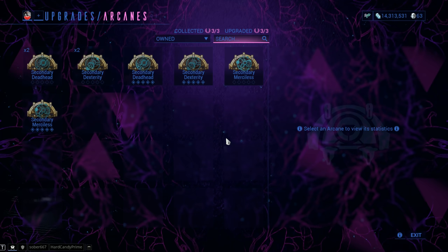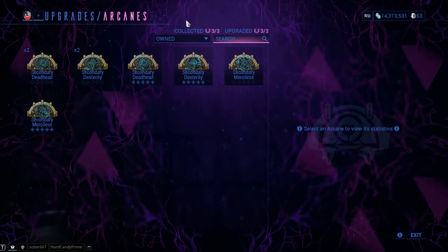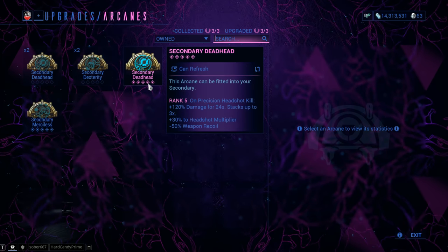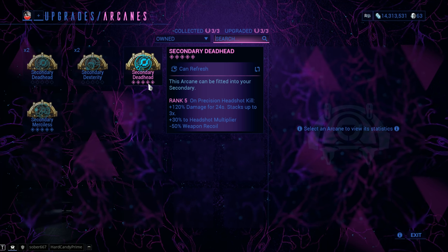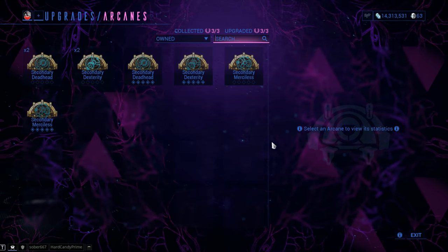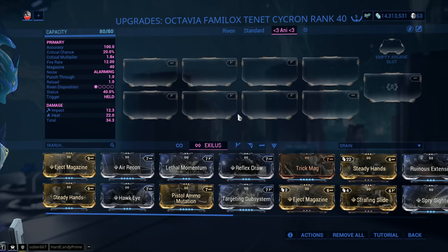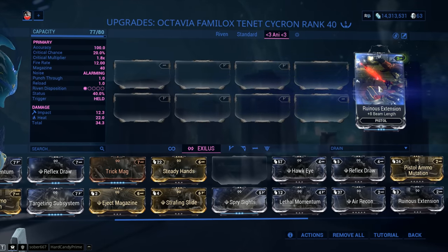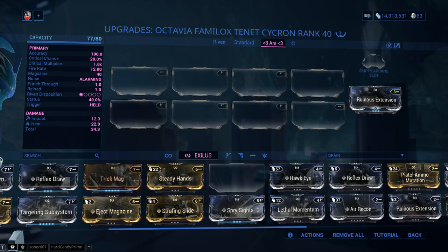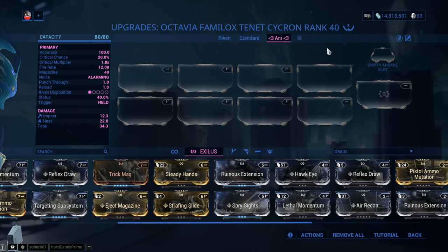The Exilus slot — what should you go for? Simple. If you're using melee, go Dexterity. If you're going for a raw damage approach with 90% mods and Magnum Force, go Secondary Deadhead and aim for headshots 100% — you should be building into critical chance anyway. And of course the safe option is Merciless. In the weapon Exilus slot, you can put Ruinous Extension for plus 8 meters of beam length. With 28 meters by default plus 8, you go to 36. Let me double check — yeah, 28 meters by default.